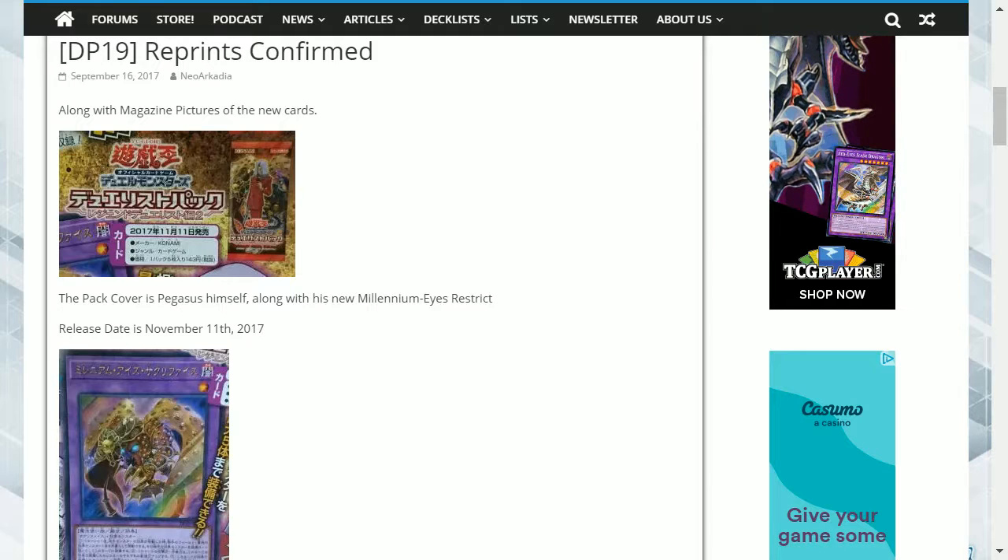And for Bandit Keith's cards, Desperado Barrel Dragon is going to be a super rare, Bomb Spider is a rare, Proton Blast is a common, and the reprint for Barrel Dragon is also a common.